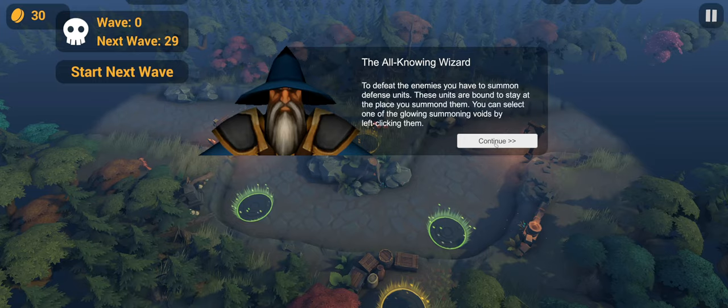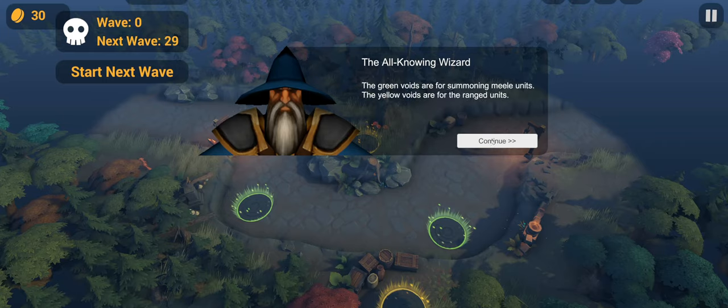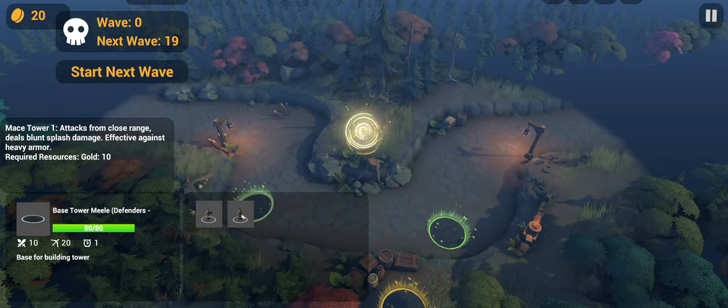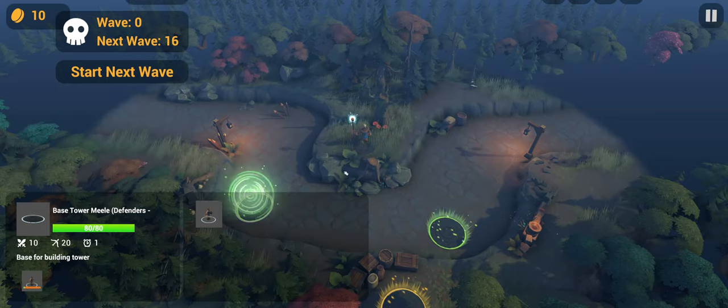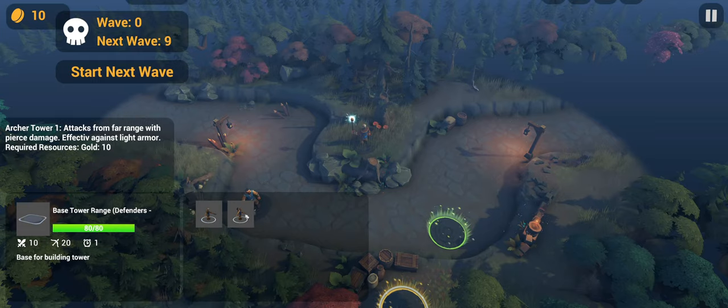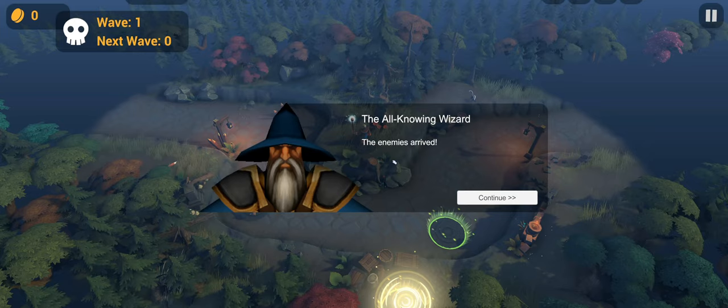To defeat the enemies you have to summon defense units, which are bound to stay at the place you summon them. You can select a glowing summoning void by left-clicking it — green voids are melee units, yellow voids are ranged. The task panel pops up and you can summon units. Let's go with a mage, a footman mace tower, and an archer tower, then start the wave.